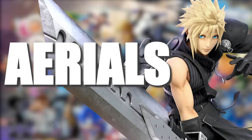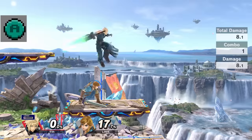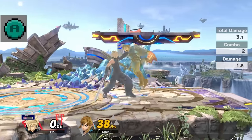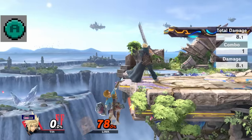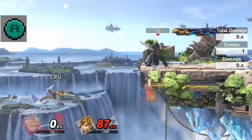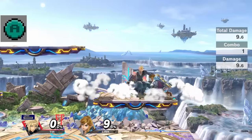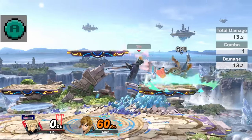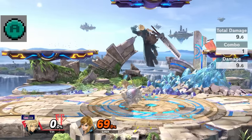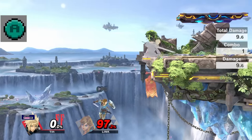Cloud's aerials get their own section because they're the most important part of his game. Starting with neutral air — this is Cloud's get-away-from-me move in the air. It doesn't do a ton of damage but covers decent space and is great if you see an opponent jump in. Some characters like Ike and Shulk outrange Cloud's nair so don't challenge theirs. Its real use is as a pressuring tool since it's incredibly hard to punish on block — jump over the opponent and nair on the way down to get behind them. It's also useful for edge guarding at higher percentages.